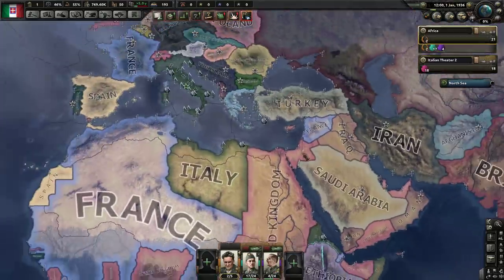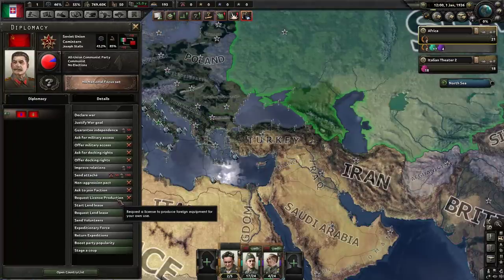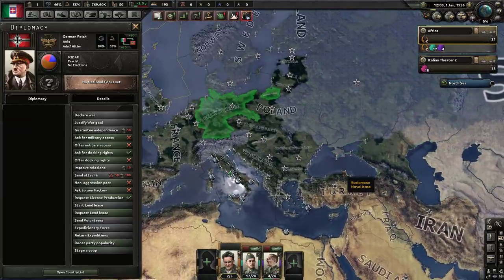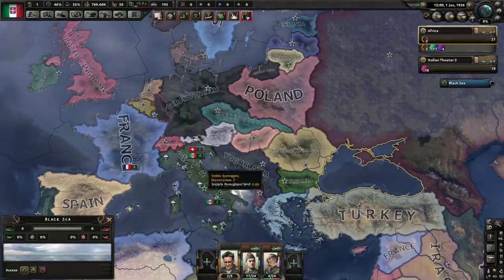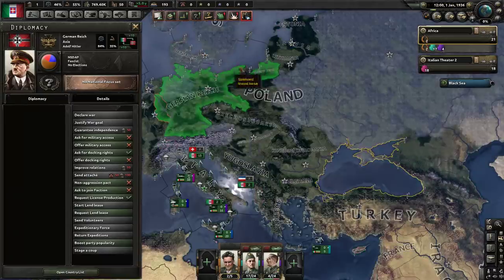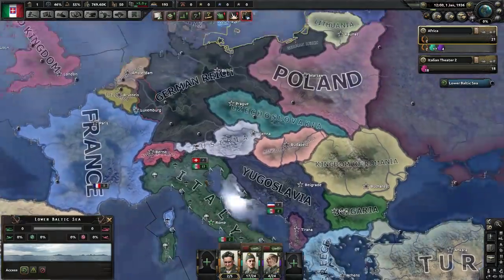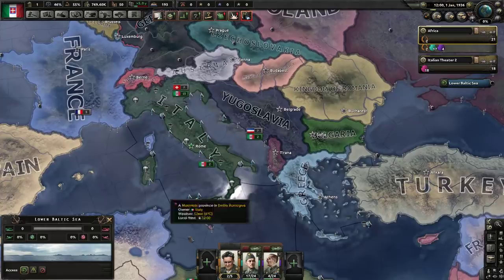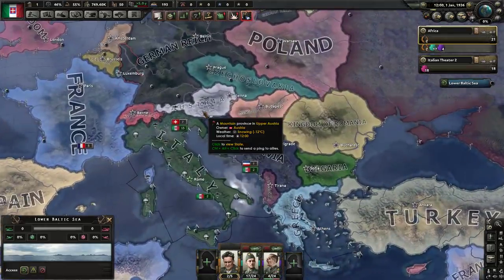Maybe we can do license production from whoever we end up being friends with — the Soviet Union or the Germans. Either way we're kind of partnering with a bad guy. We're not going to research tanks ourselves. What I'm going to research early on is fighters. I played through different iterations — whether to use regular fighters versus light fighters versus heavy fighters over here.